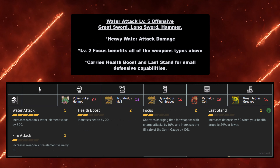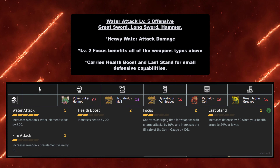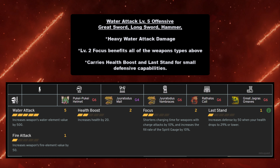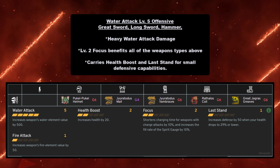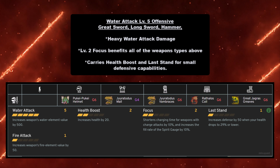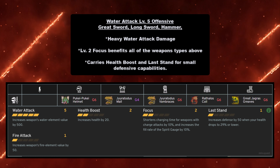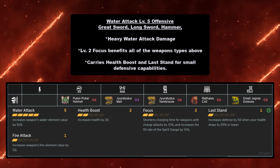Next up is the Water Attack Level 5 offensive build for Great Sword, Long Sword, and Hammer. This deals heavy water attack damage and gives you Focus Level 2, which benefits all those weapon types. Unfortunately, water attack equipment doesn't carry much focus. However, it does carry Health Boost and Last Stand for small defensive capabilities. You need Pukei-Pukei Helm at grade 6, Gyrotodus Mail at grade 4, Gyrotodus Vambraces at grade 6, Rathalos Coil at grade 6, and Great Jagras Greaves at grade 6.